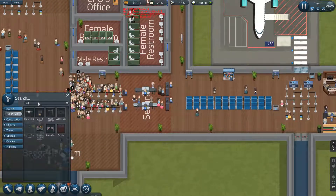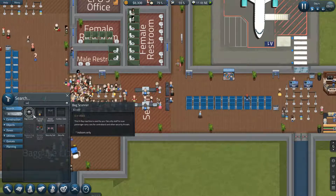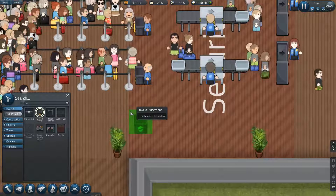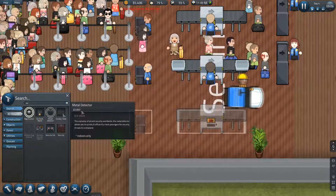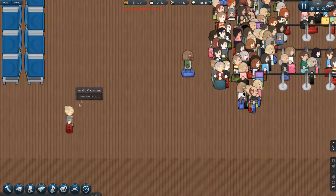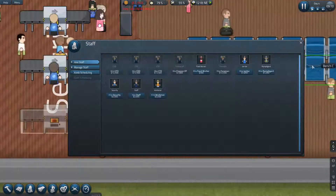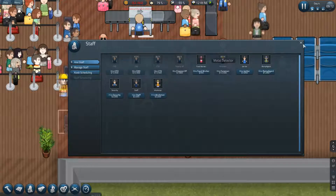Let's just check the pricings here. A check-in stand is $500, the bag scanner is $2,400, and the metal detector is $2,800. So yes, we can afford to increase the numbers of these equipment. Of course, that means we also have to take on more staff, but we can actually go into the negative, so that's okay.